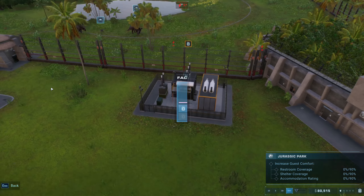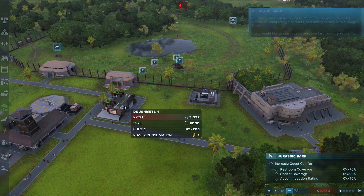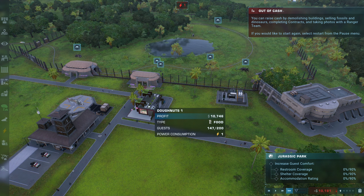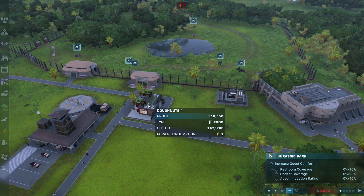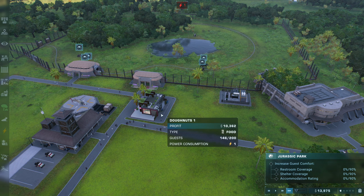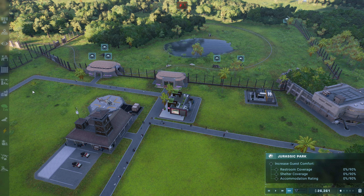That should be enough to get a little bit of power anyway. So these should all be powered, and hopefully in a minute it'll start looking a little bit better and we'll get a little bit more money rolling in. Seems to be going a bit faster now. It hasn't changed anything on the accommodations, but I guess it is what it is - as long as we're making some money, that's what matters.